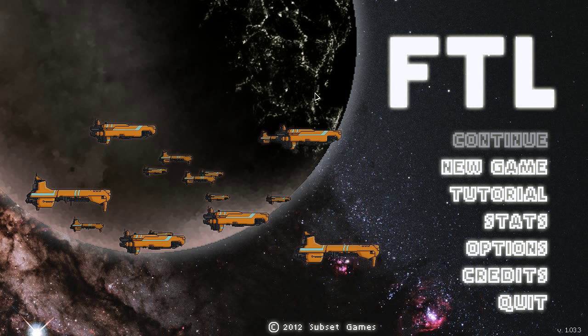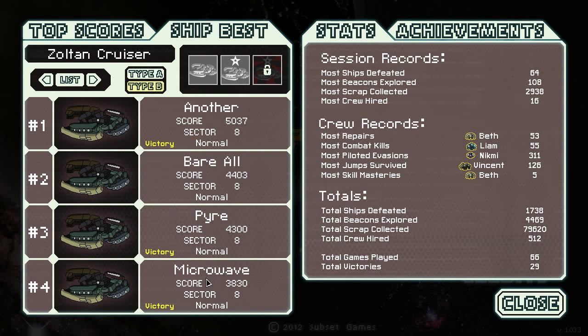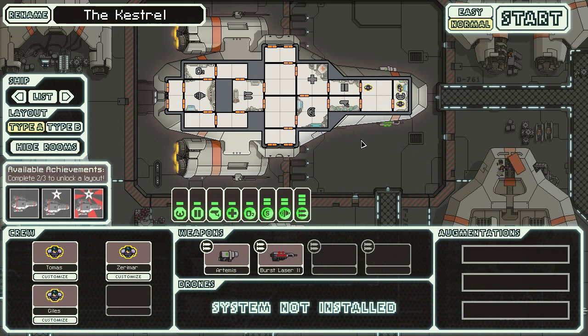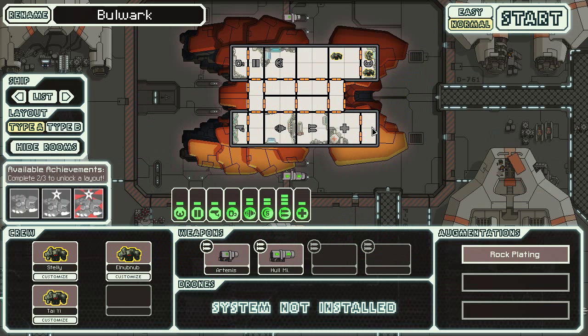Hey everybody, this is Way2Fail with another FTL faster-than-light challenge run. Last time I managed to win one — I took the microwave all the way to sector 8 and fried the rebel flagship using only ion weapons and beam weapons, and it went very smoothly. Maybe a little too smoothly. Today, YouTube user hybrid100 has suggested something multiple times: my most dreaded, least favorite challenge run to date with my least favorite ship.